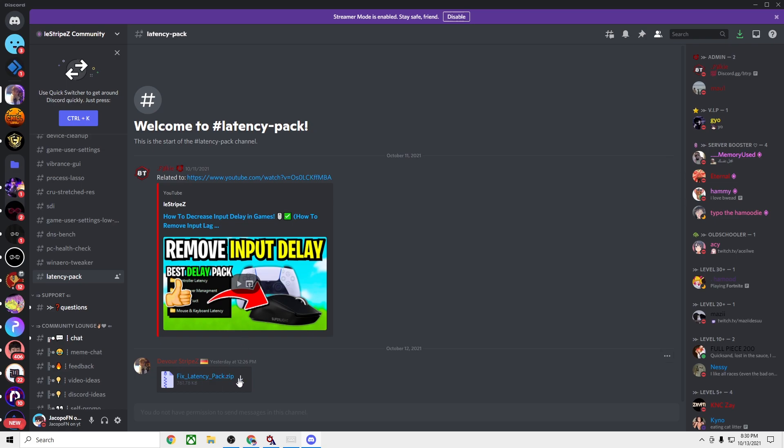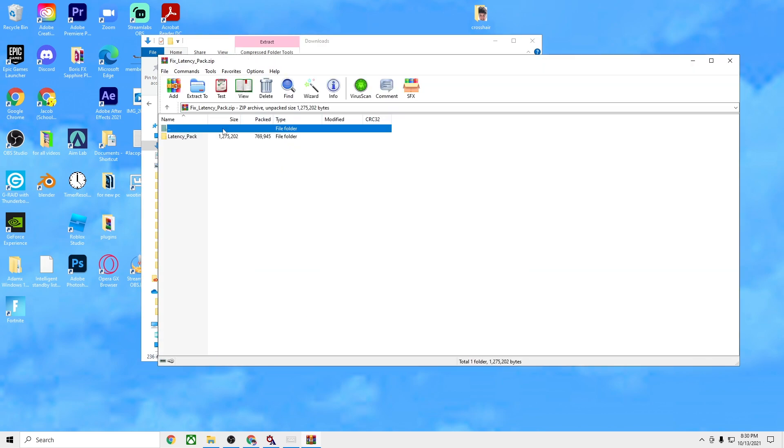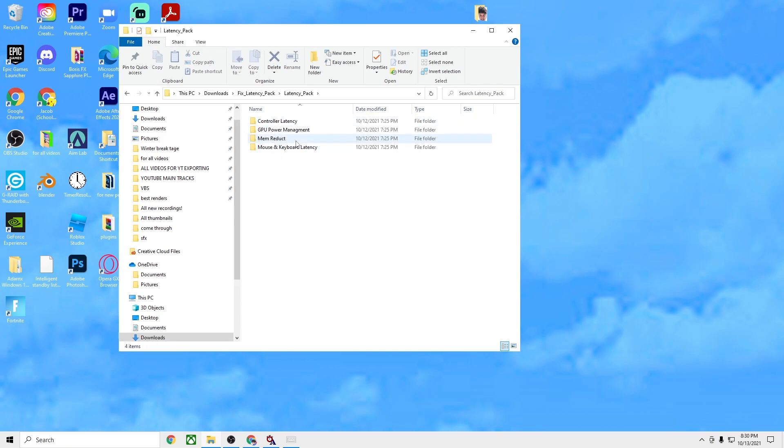Then you want to download this pack right here. Once you download it, you should have a downloads thing right here. Click on it, extract it, and click OK. Once you're actually in the pack, click on Latency Pack. There's some other latency stuff here, but I'm just going to go over the mouse and keyboard latency one today.